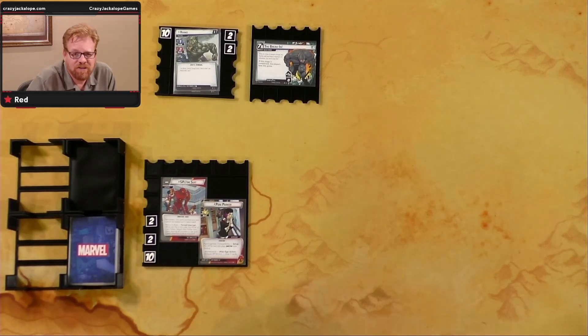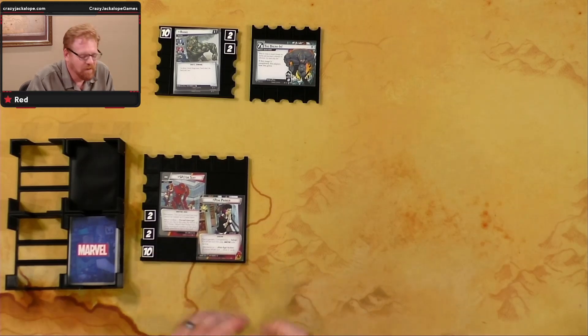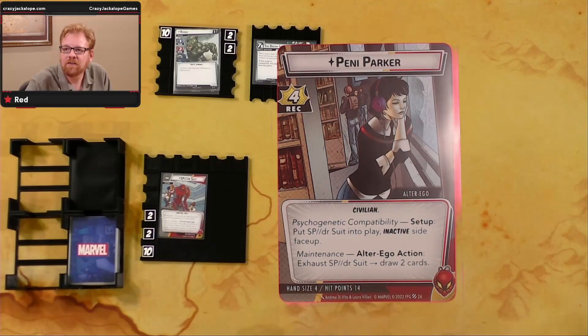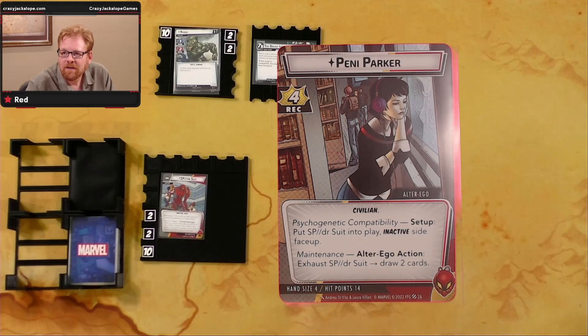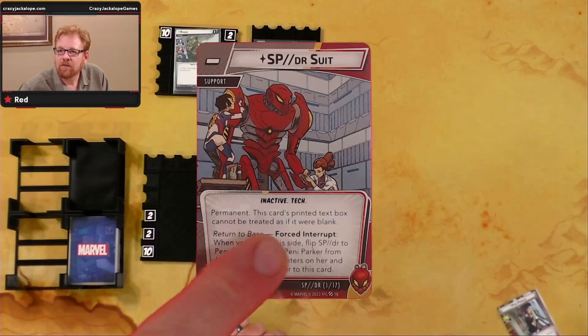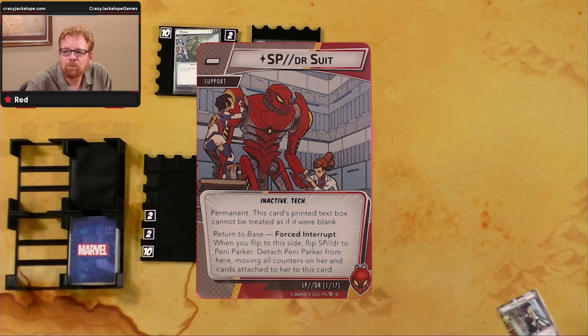We're gonna play some Marvel Champions finally — it's been a while. We've got Spider out on the table here. So we've got Penny Parker. She's got Psychogenic Compatibility: put the Spider Suit into play inactive side face up. Her alter ego action is exhaust Spider Suit and draw two cards. She's got a whopping 14 hit points but a hand size of four. She comes into play with the Spider Suit, which is a permanent card — printed text box cannot be treated as if it were blank.